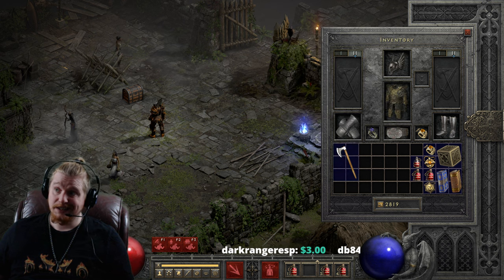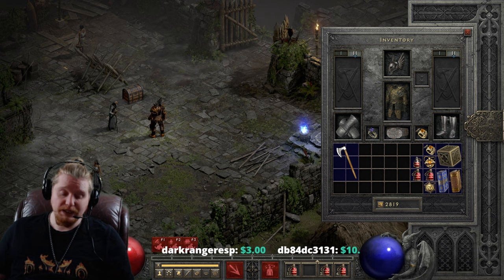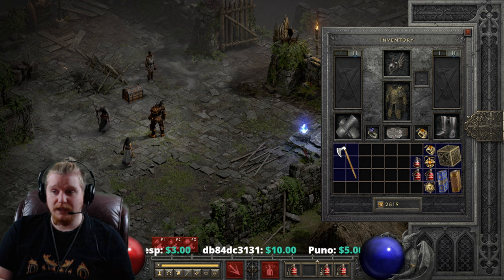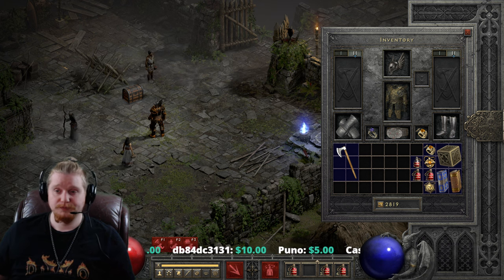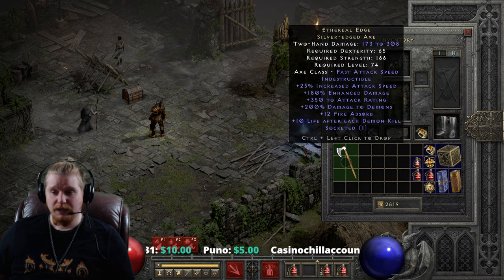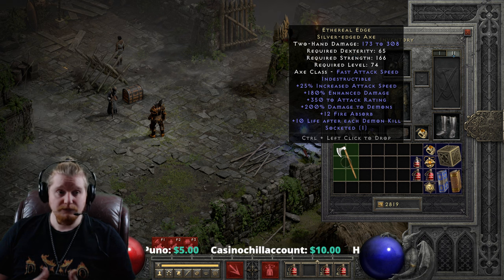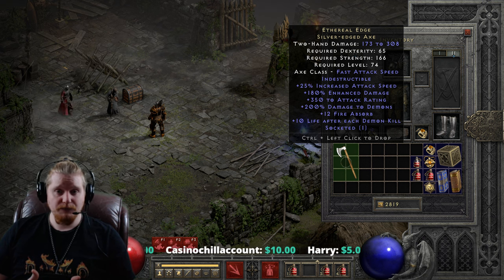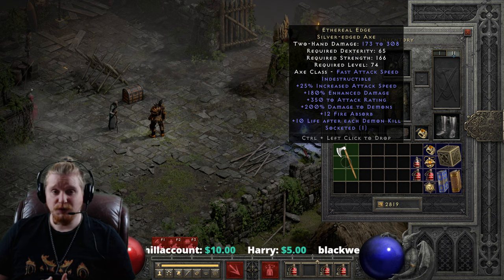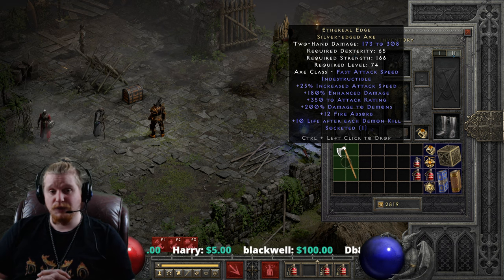The Ethereal Edge Silver Edged Axe is actually kind of unique because it is one of the very few items in the game that has the ability to spawn indestructible and ethereal. It is actually a mechanic specifically designed around this particular item. There are very few other items in the game that can actually spawn ethereal and indestructible. Instead of listing them, why don't you guys tell me what other items can actually spawn ethereal and indestructible? Because I'm going to go over them eventually anyway, and we can make this a little fun game.